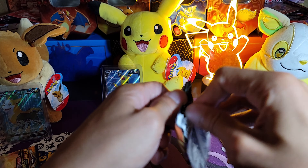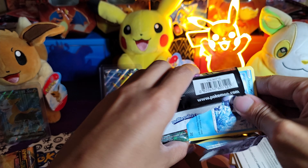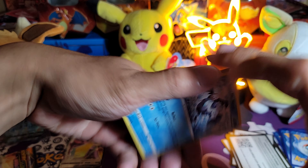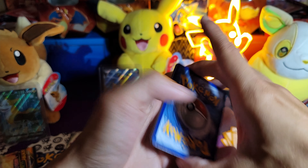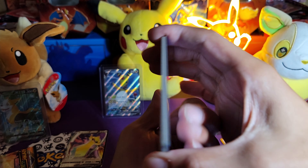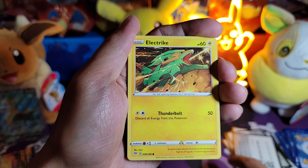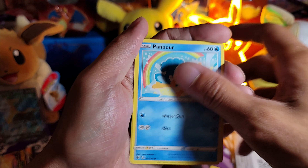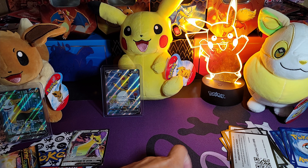Another pack. Go over like this — square it up and then flip it. Code card. One, two, three, energy, flip — Furret, Yell Horn, Flaffy, Mr. Mime, Electrike, Dunsparce, Bounsweet, Panpour, Bird Keeper — and Greninja! Greninja!